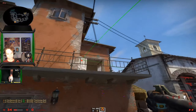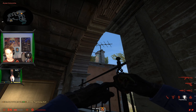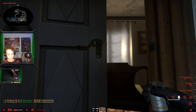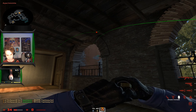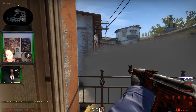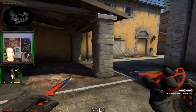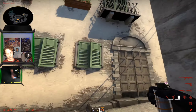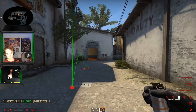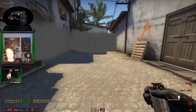That will blind anyone towards the short position. For the T side, come here, flash out like that, then do that. Come into this door, aim at the top of this, let it bounce off, and you can peek out here and play towards there — makes it easy to isolate duels. If you want to smoke off long, aim like that — there we are, that's the smoke. Come here, aim at that, just like that.